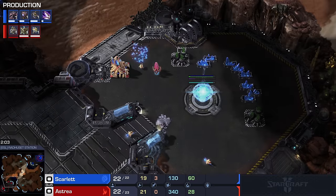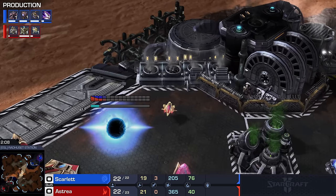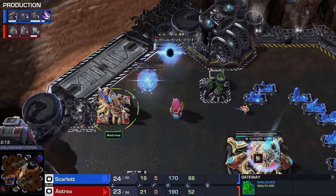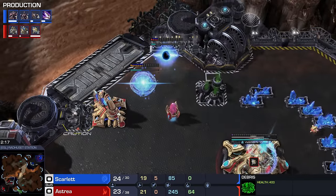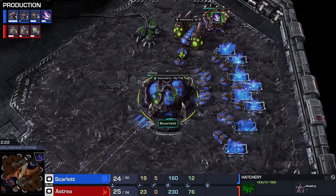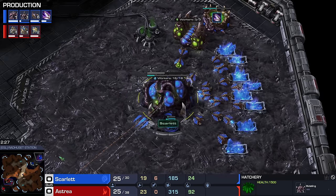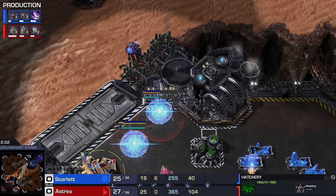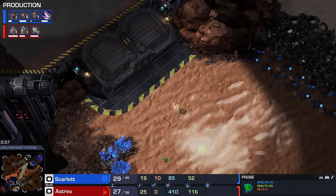Two minutes into the game, instead of the third Nexus, Astraea prioritizes the Cybernetics Core and goes for a full wall-off. He can open it back up by destroying the debris on the left — this is definitely going to be a very quick economy build. In the meantime, Scarlet has gone 100 gas into Metabolic Boost, left drones in gas, and is now rushing a lair. I think Scarlet is very much playing the opponent as well as the map — she knows Astraea very well and has played against him many times.